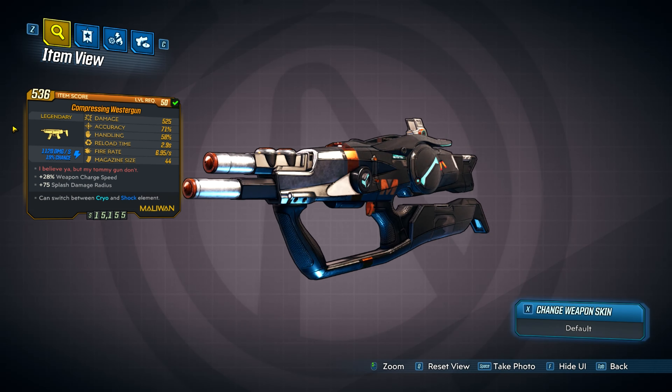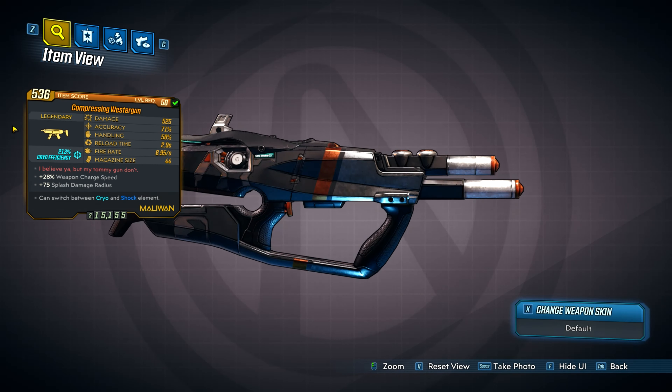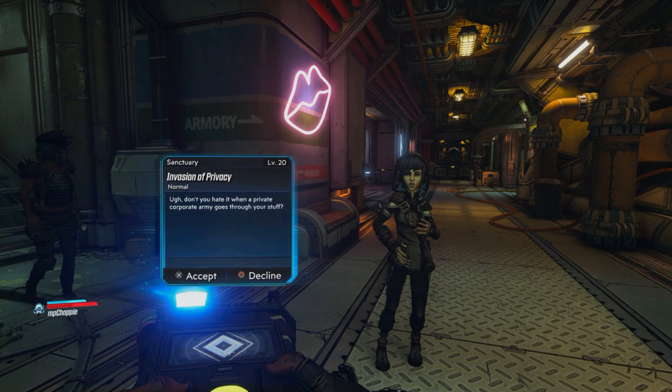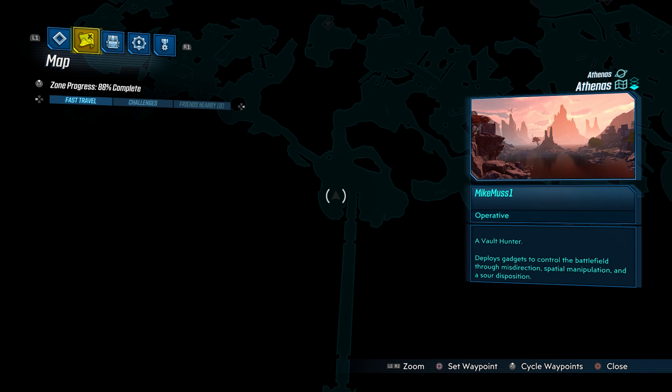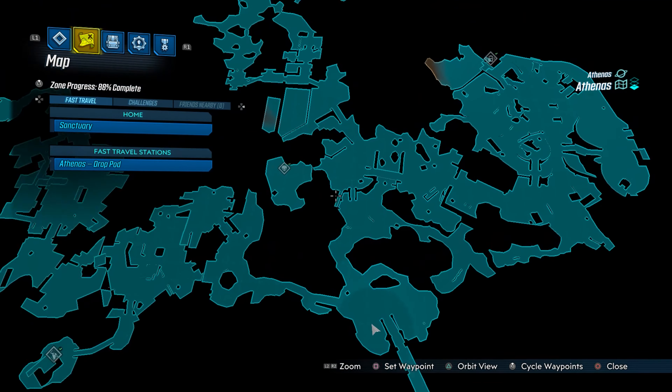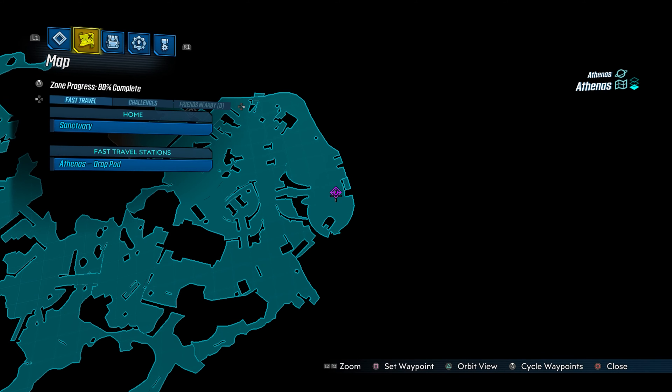What's going on guys, it's Mike and I'm back with another Borderlands 3 legendary weapons guide. Today we have the Westergun, which can be obtained from Private Beans. In order to get to Private Beans, you need to do the mission 'Invasion of Privacy.' This can be obtained from Ava inside Sanctuary. Once you do the mission, it'll take you back to Athenas.